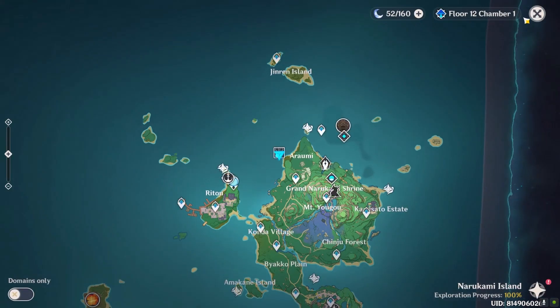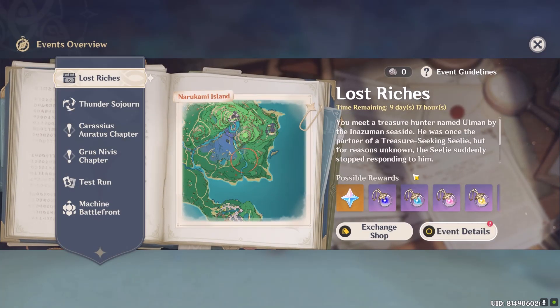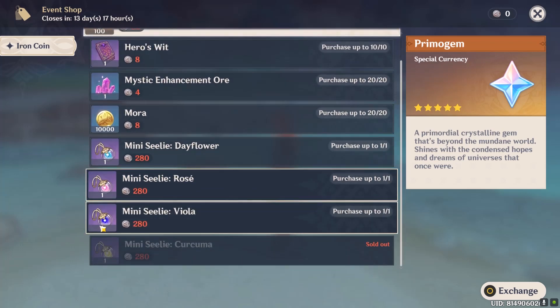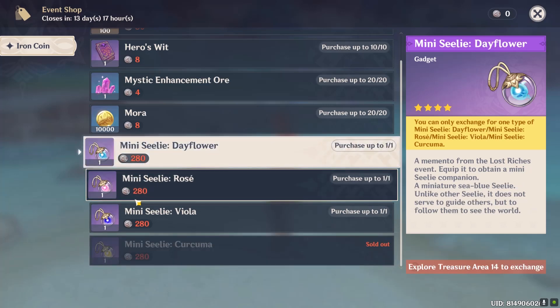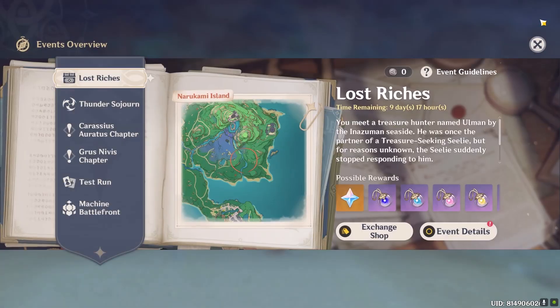Let's go to the event. So what do you get from the shop? Primogems, Hero's Wit, Mora, Crystals — and you get to pick one of these. I'll pick the Inazuma one, the dark blue — that one looks pretty cool. I already got the Curcuma one. There's also Day Flower or Rosé, so I'll probably just pick Viola this time.